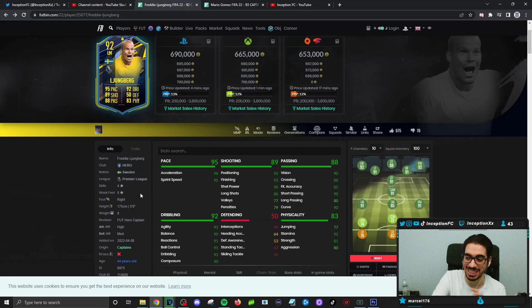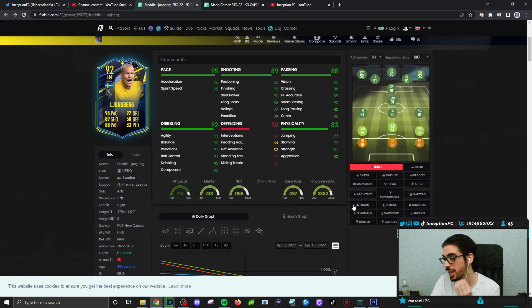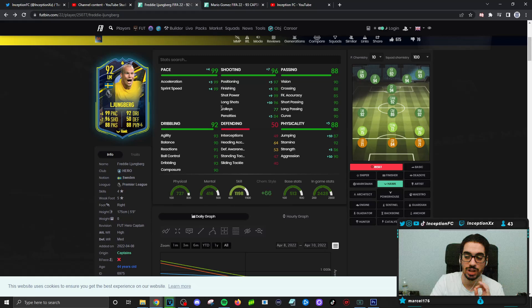That five-star weak foot is a really big plus, because that with a 92 for stamina is the main thing I'm looking for in a card that is going to be playing in that left mid or right mid position, depending on how you want to line up. On a Hawk chemistry style, with that five-star weak foot, he's going to have 99 acceleration, 99 sprint speed, which is awesome. Shooting is going to be essentially perfect on the card with a five-star weak foot at 90 composure. His passing for a midfielder or attacker is in a very good area — the curve is high, the vision's high, short passing is good. Long passing is on the shorter side, but you do short passing more than long passing, to be honest. So all of that's in a great area.